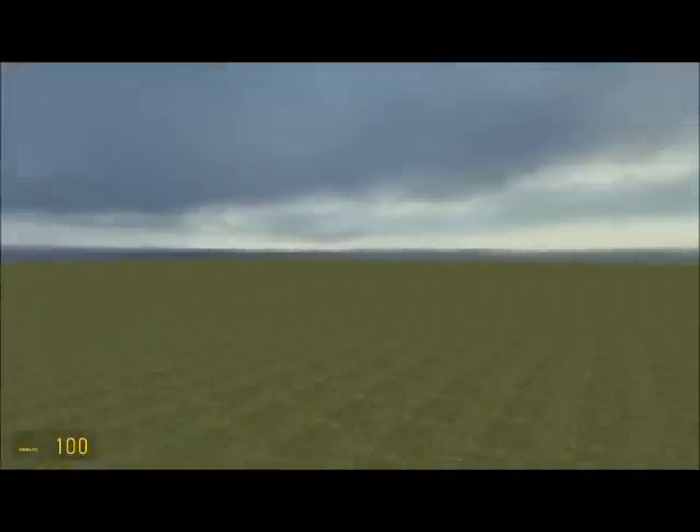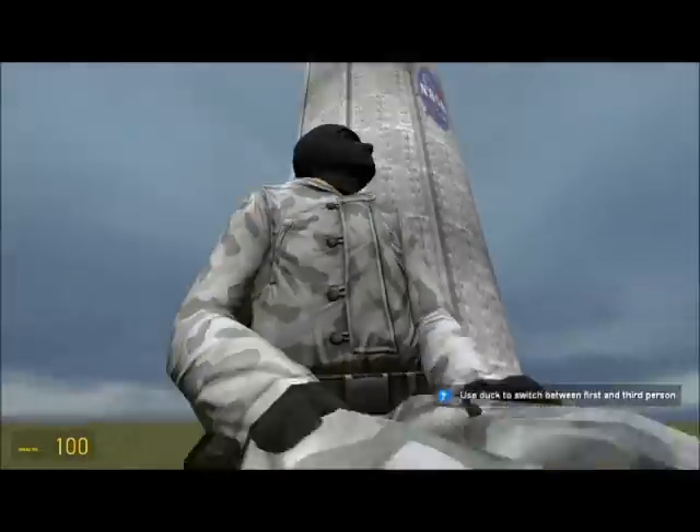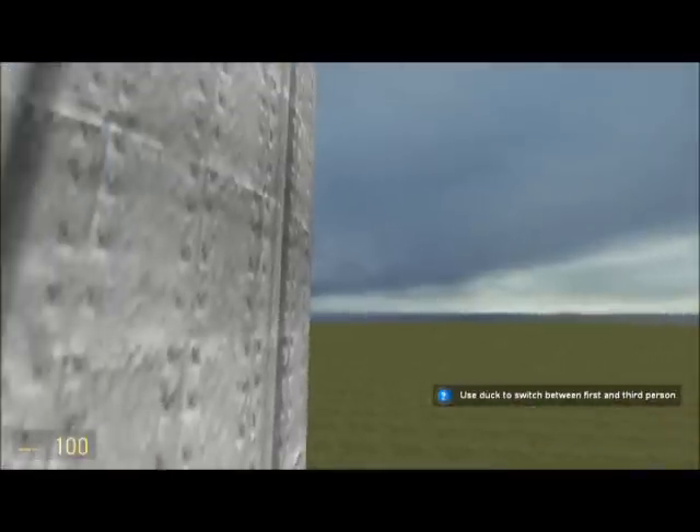Then press E to get in it. If you want this perspective, press Control, or if you want the other perspective like this, press Control again. Then press 1 — that's my active press thing.